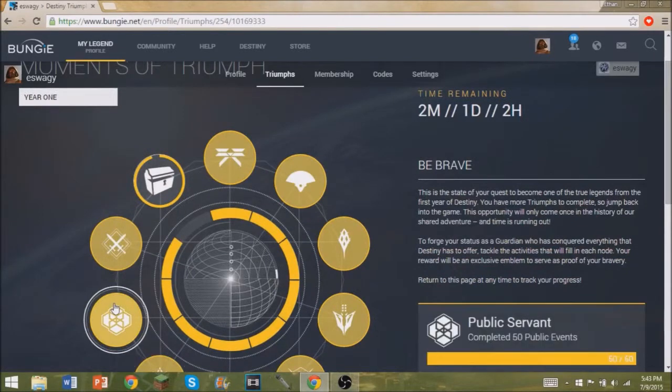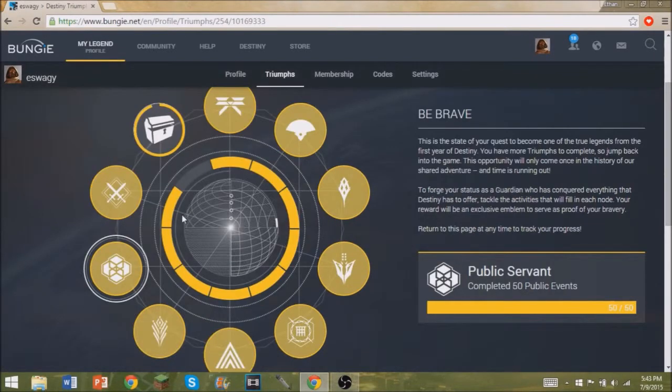Then you have to complete 50 public events. Next you have to win 100 Crucible matches, and then you have to find all 20 golden chests — there's five chests per planet. I still have one on the Moon to go get, so I'm going to go get it right now.